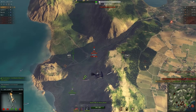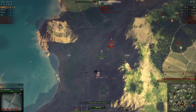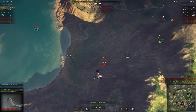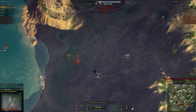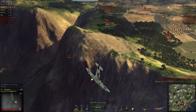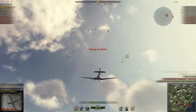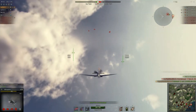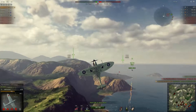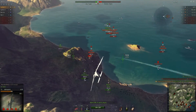Their only fighter left is this A7M, which is down low dogfighting with a Corsair. I'm going to build up a lot of speed in this dive, so even though the A7M does have a better climb rate than me, I should be able to pull away from it after my attack — which I completely botch. I don't think I did any damage at all before I had to pull up to get away from the cliff, but luckily it tries to chase me up.